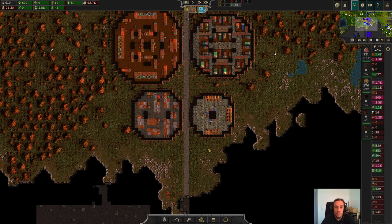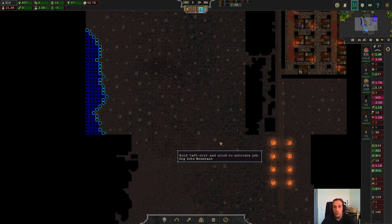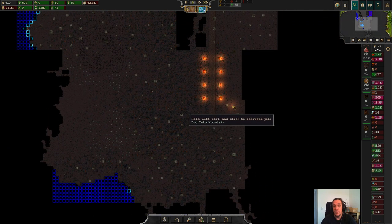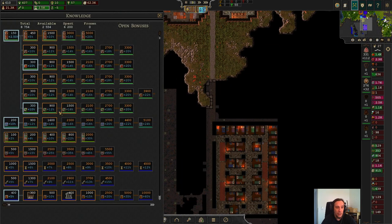Hello everybody and welcome to episode 10 of Woodenstone. I'm Icon and today we're going to open up the gemstone mine. Maybe I'll even be able to set up a jeweler — I'm not right sure about that, but we will see what we can do.